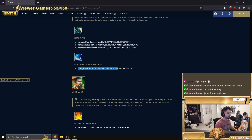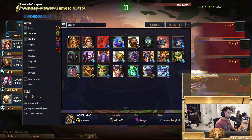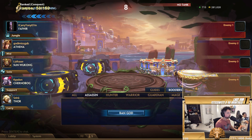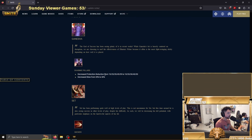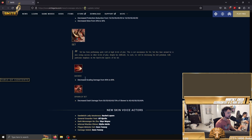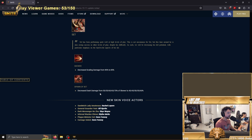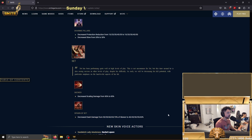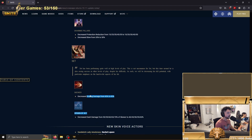Mana cost was just a quality of life decrease. Decreased cooldown from 11 to nine seconds at all ranks — pretty big buff for Kuzenbo. Ganesha decreased protection reduction from 15/55 to 20/10/50 — small nerf. Set got a pretty big nerf: decreased scale damage from 90 to 85 and decreased dash damage percent on double skewers. I think Set gets hit pretty hard with this because this is what made Set strong in higher ranks.